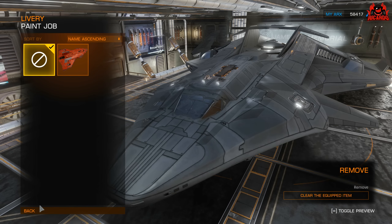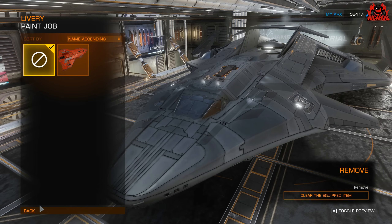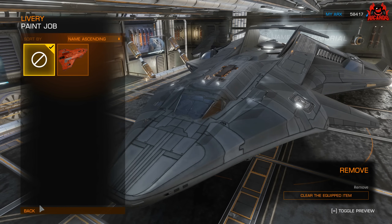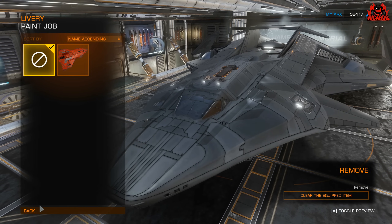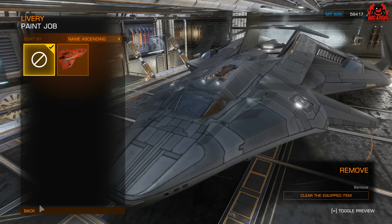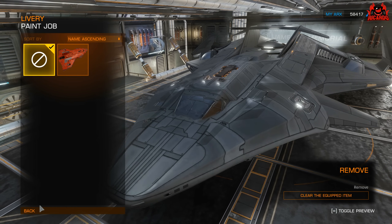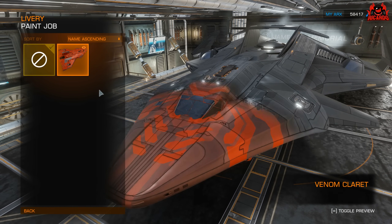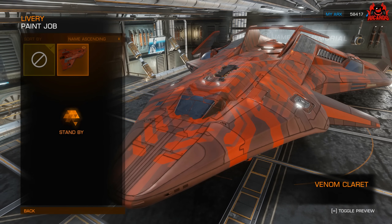It still looks quite good — a bit like a Blackbird, a bit stealth-bomber-ish to me. It looks like it can do a bit of speed. It's a heavy old beast, coming in a bit heavier than the original Python, but also a little bit quicker thanks to those whopping great big thrusters on the back. We're going to go with the Claret because who doesn't like a little bit of claret.